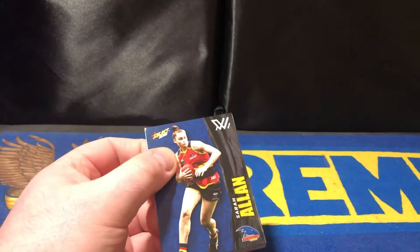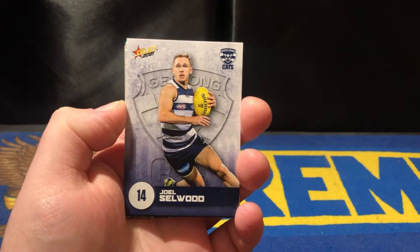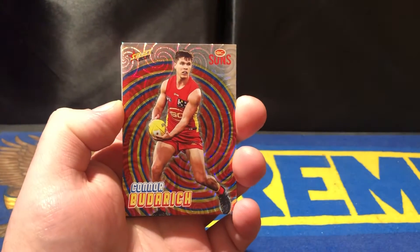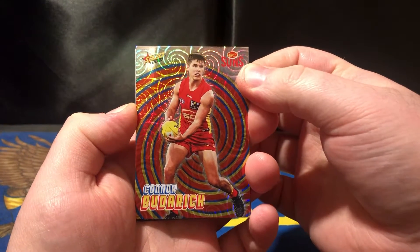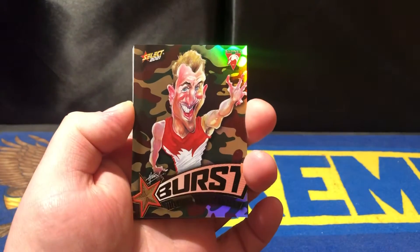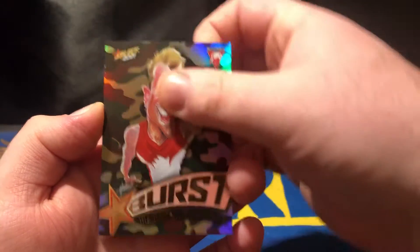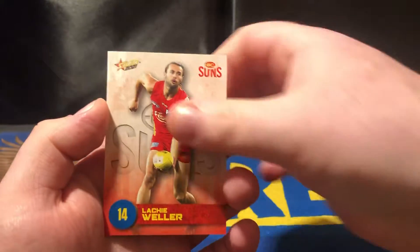On to the second pack, making a little pile off to the side. Robbie Gray is out for eight weeks apparently, so that's a bit of a struggle. We've got another Gold Coast Sun in the holofoil — this one is Connor Buderick. And we've got the camo burst Harry Cunningham, another one I don't have, so a very nice addition to the collection.